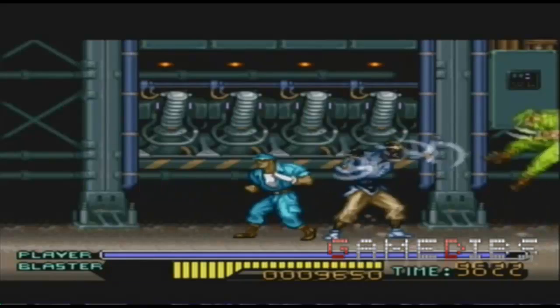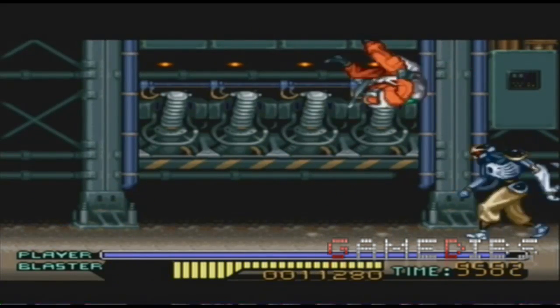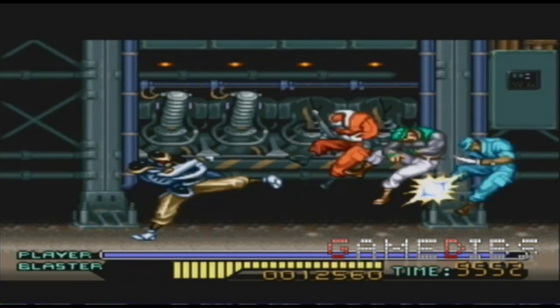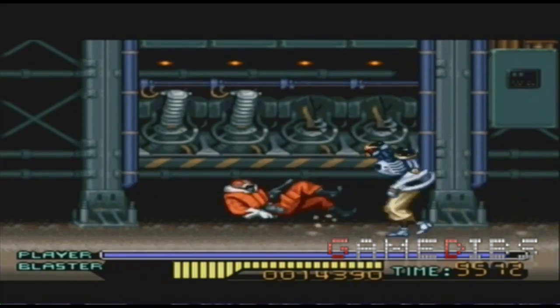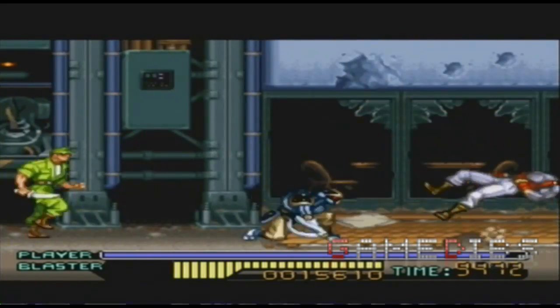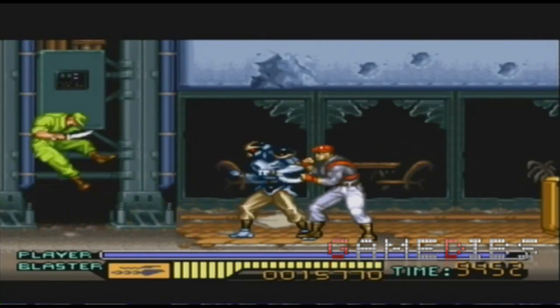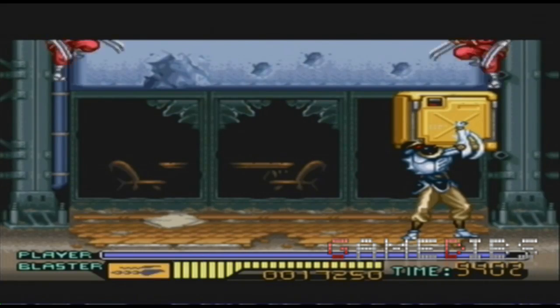You can execute the blaster by pressing the X button, and it'll make a big flash on screen and damage anyone in your way. There's also what I call a half blaster — an attack where, if you hold the up button while pressing attack, you'll do sort of a semi super move which will deplete half the bar.